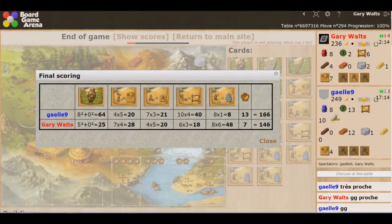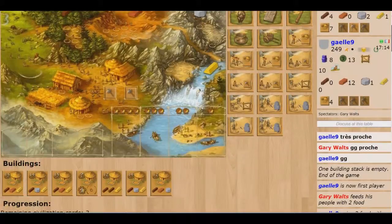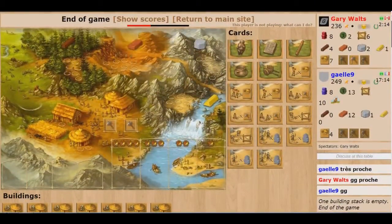Let's look again — it was 90 to 80 on buildings. On cards and resources, 166 to 146. She had 64 points off civilizaiton cards versus my 25. We were about the same on tools. She had more points for her agriculture level, which was really high at 10. She had more agriculture than she did people to feed. I did better on buildings, and I got 48 points off of people. That's the final scoring — very close.